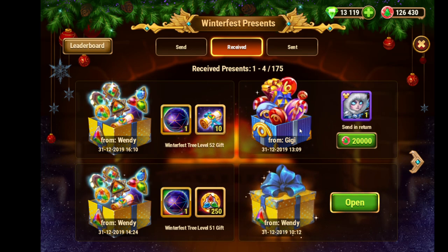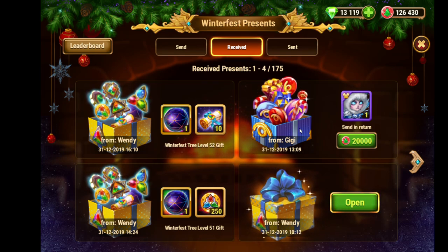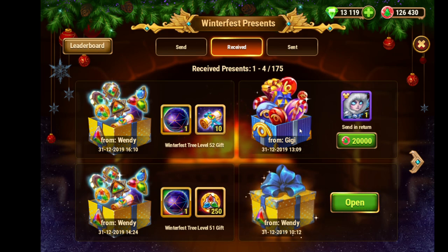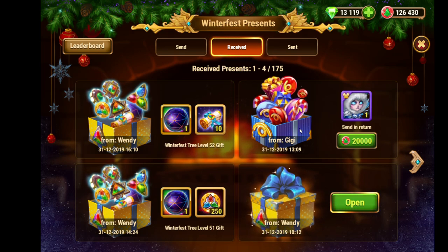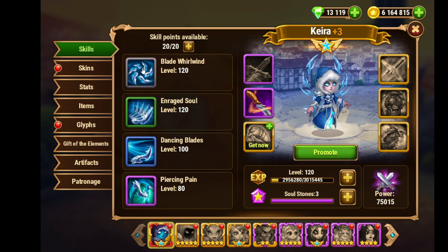First I will ask if Xi Xi already has all winter skins, because then maybe I'll send to someone else. The reward you get when you already have all winter skins is not that big — you only get 500 of those skin intelligence stones, skin strength stones, and guillotine skin stones. That's not that much, so maybe Xi Xi already has all the skins. I'll send her a PM later.